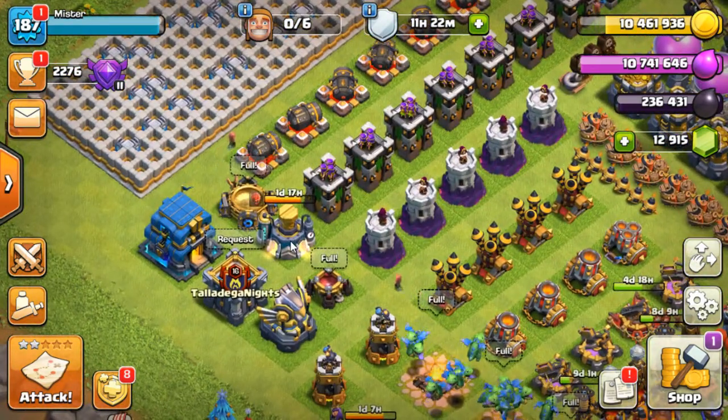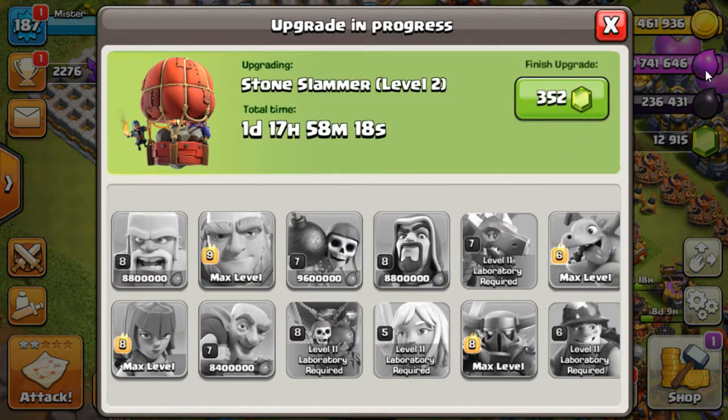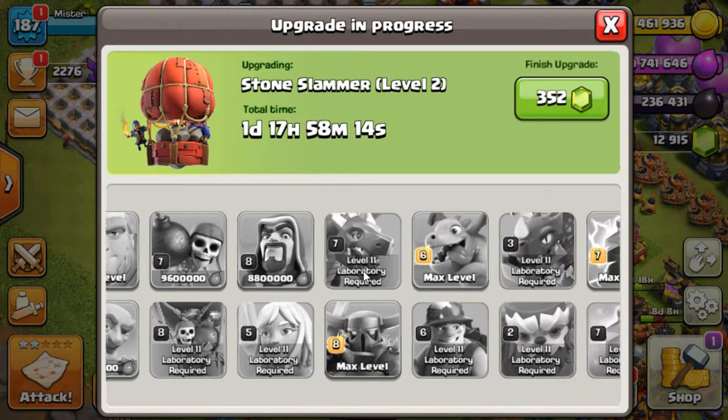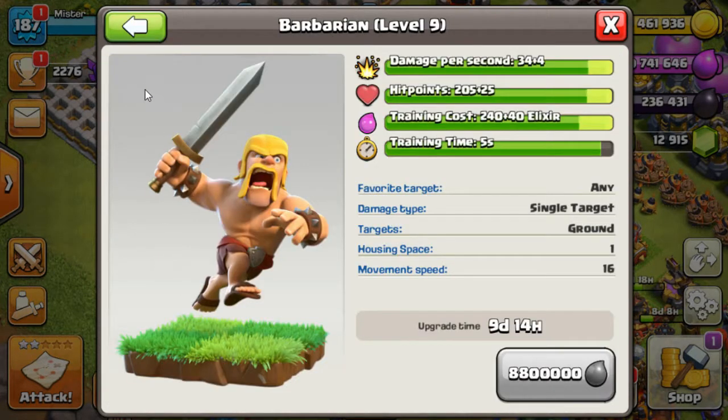Otherwise there's no point raiding. The lab will be done in one day and 17 hours — so almost behind the queen. In which case I won't really even need to touch the elixir, because that'll just go in the lab. The only things I've got left on elixir are these few items here — nine days and 14 hours.